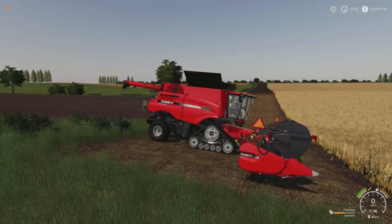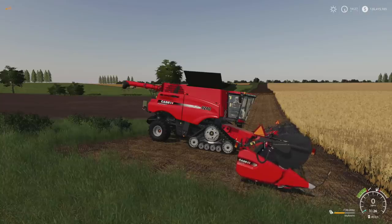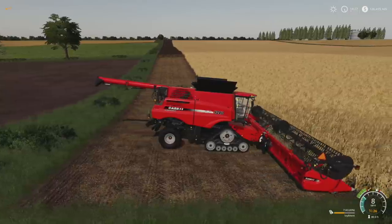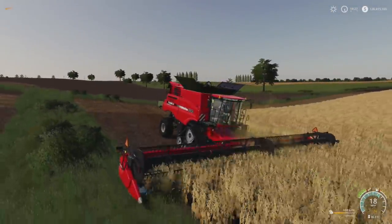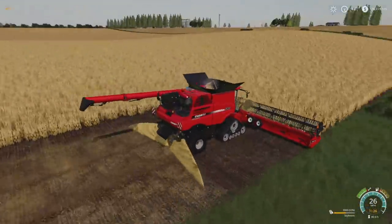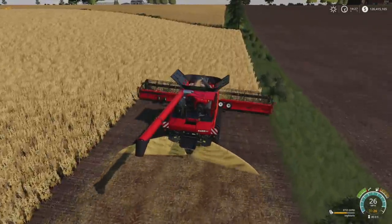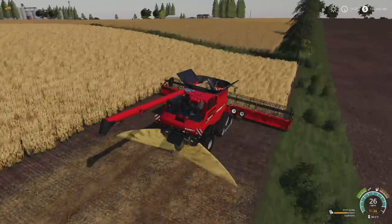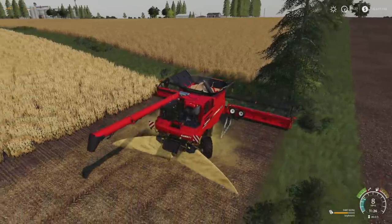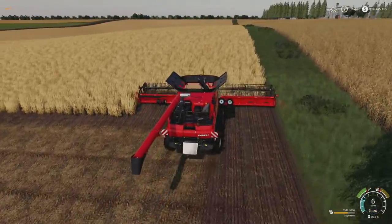I've downloaded a mod called Tool Height for Harvesters. What it allows me to do is control the height — I can raise just a little bit or lower just a little bit — but you don't have to worry about that, just drop it all the way to the ground and go. I'm using an in-game Case IH 9240 right now. This mod, if you're on PC, applies across the board as a global extension. On console it's a little bit different.